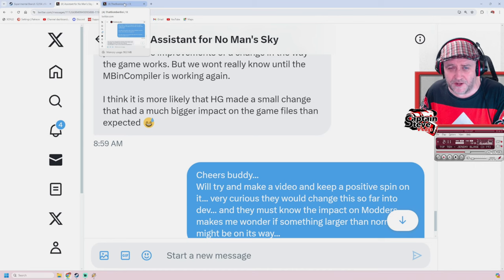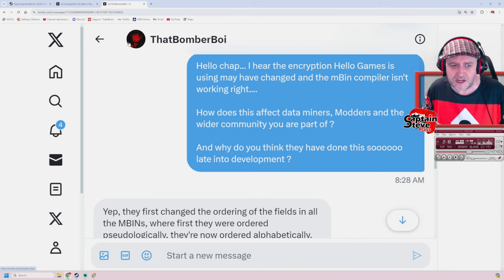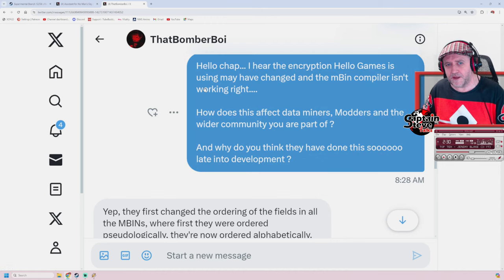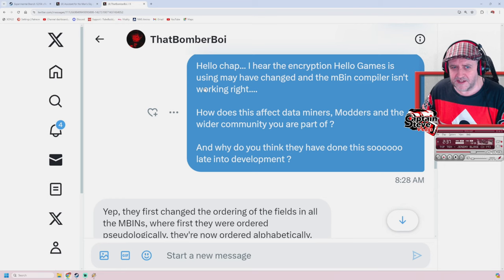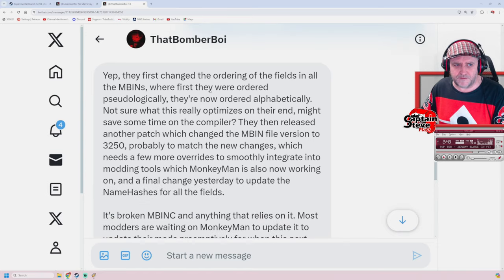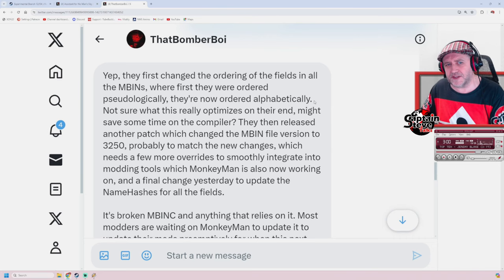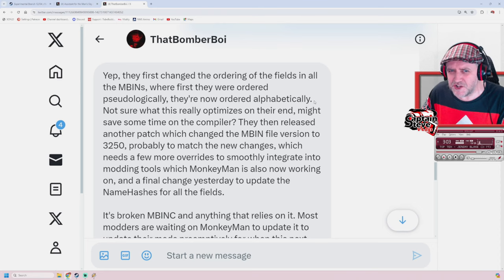I also hit up that Bomber Boy, because he often makes mods - some of my personal favourites over on Nexus Mods, especially that one that brought in the new look and feel to the space stations. I asked him: I hear the encryption Hello Games is using may have changed the Mbin compiler and it isn't working right - how does this affect data miners, modders and the wider community? And why do you think they've done this so late into development? He came back: they have changed the ordering of the fields in the Mbins. Where they were first ordered physiologically, they are now ordered alphabetically.